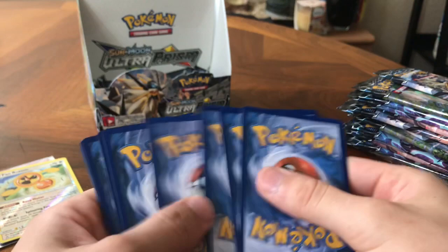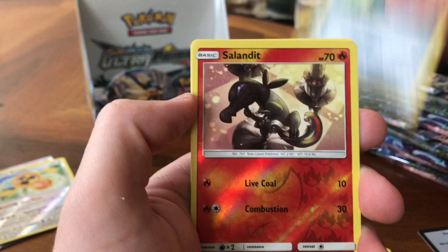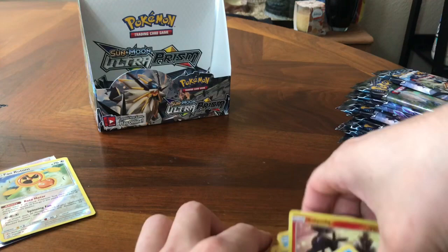Fire Energy, Manaphy, Yanmega, Flint, Magnemite, Blaziken, Magnemite, Croagunk, Bronzor. Reverse Holo Skuntank. And a Wash Rotom.